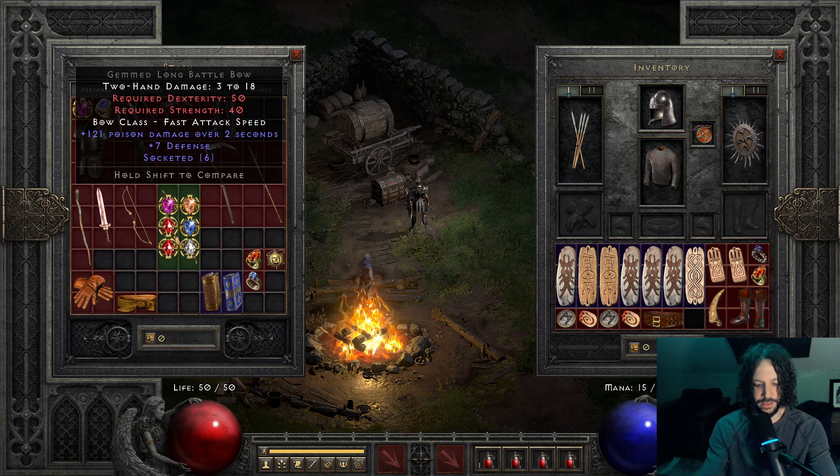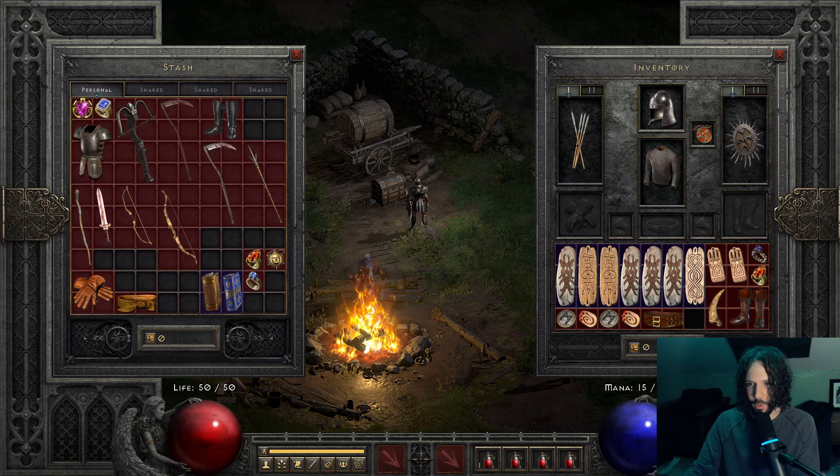And look at it rounded — it rounded the poison damage. So like, six of these should add up to 120 poison damage. But this has 121 because of the weird way poison's calculated in this game. They rounded it because it goes by bits and frames, bit rates and frames. So it rounds up to 121. Cool, right? I get one extra, it says.